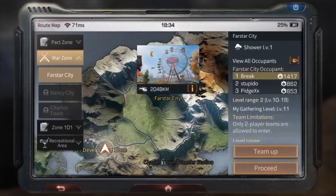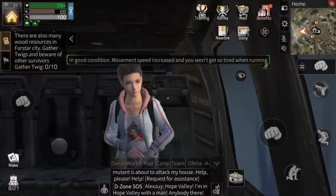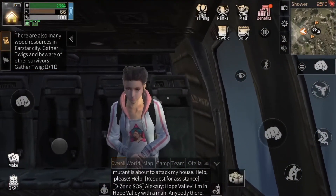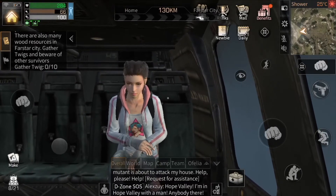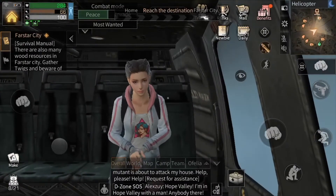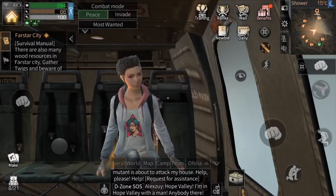Hello and welcome back. My name is Sam and we're headed off to Far Star City today. As we take off on this helicopter, I'm in good condition, I'm feeling great, my movement speed is on point. Our mission here today is to gather twigs, about 10 of them, and beware of other survivors lurking in the area.